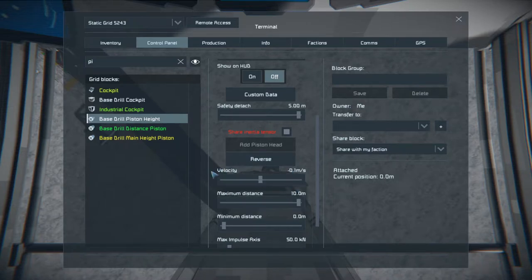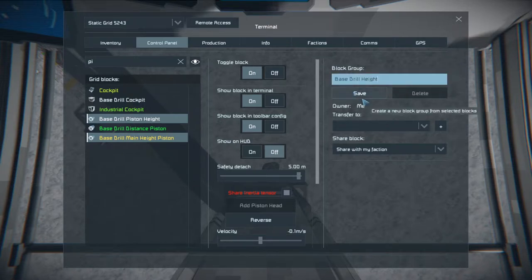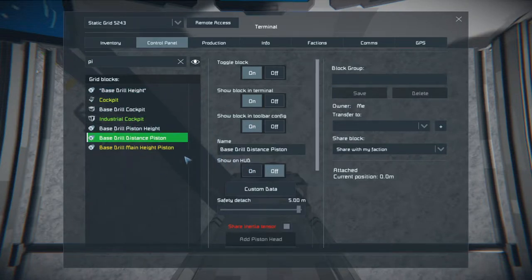Setting it nice and steady is a good way of doing it. The next thing I want to do is set my piston heights here as a block group - I'll call it Base Drill Height. What this is going to do is when I set my next part, it's going to act together, so when I want them both to go up the drill itself will go up, and if I press them to go down the drill itself will go down. What it's effectively doing is making one piston go in one direction and the other piston go in the other direction. The distance piston I'm not too worried about.